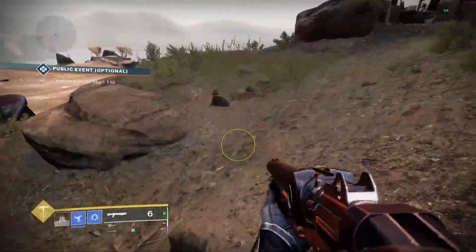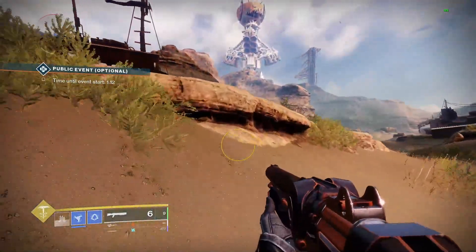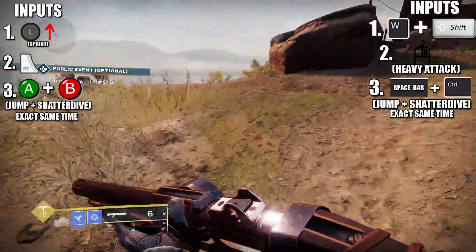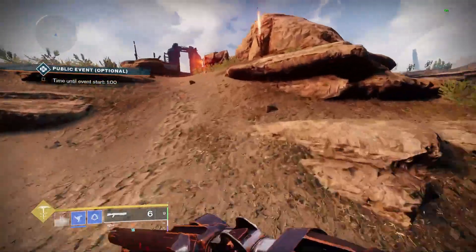This time you'll be doing a heavy attack into a jump and Shatter Dive at the exact same time. Sprint up to any ledge — you have to be on a higher ledge, though you can do it on very small ones once you're an expert, as long as there's a slight incline. Practice it on a higher cliff first. Run up to it, swap to your sword, heavy attack, then jump and Shatter Dive at the same time. It'll take a couple of tries but you will get it.